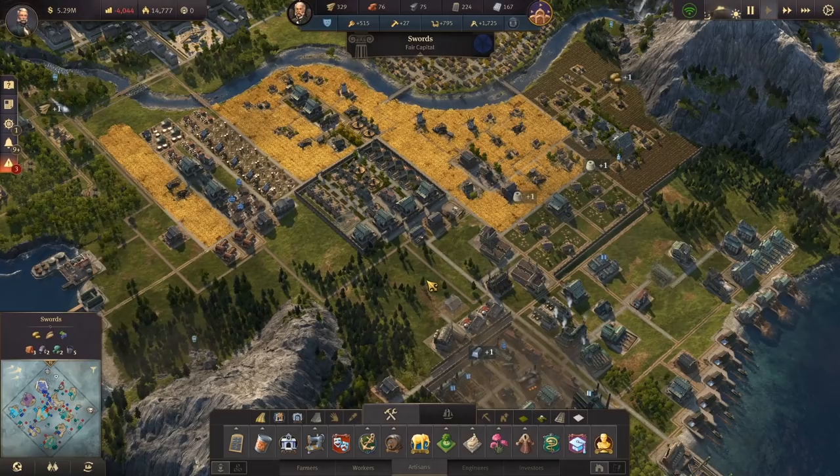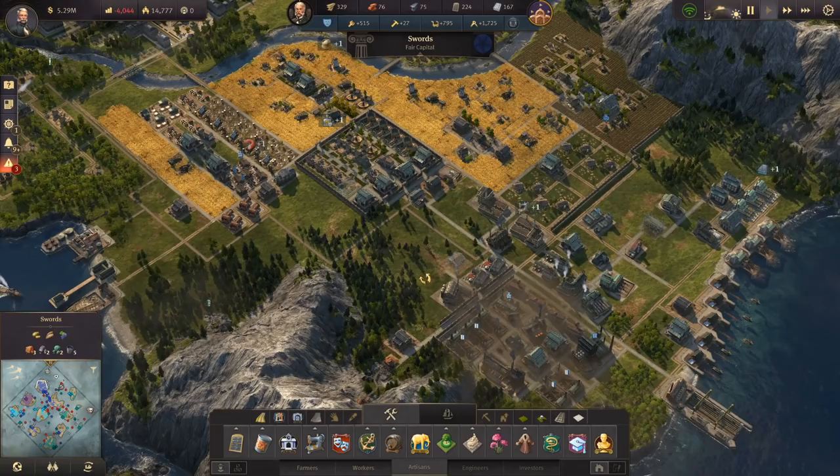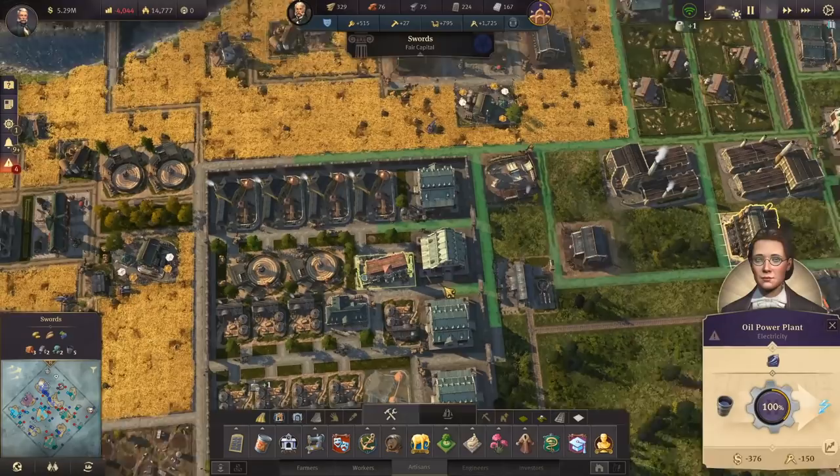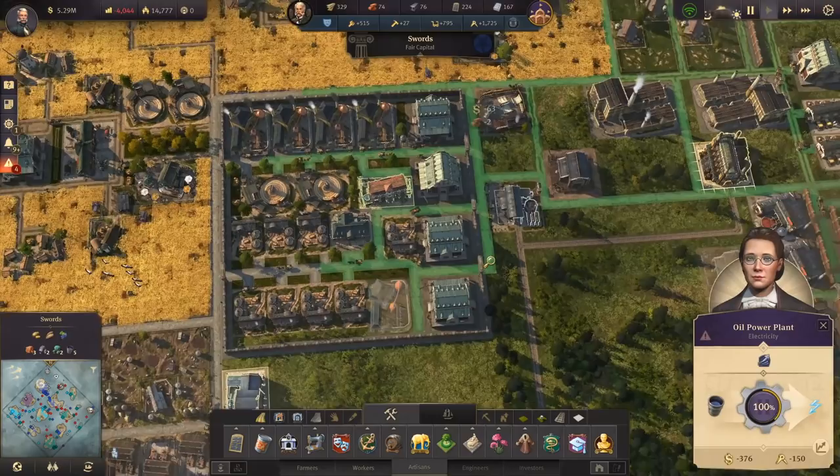If we go back to Swords just really quickly and have a look here, vulgarity is from the pig farm, soap factory, slaughterhouse, and pollution from all of this stuff. So we actually largely — I'm just trying to think — could we get rid of power? I don't know if we could quite get rid of power. Obviously it's powering this area here.